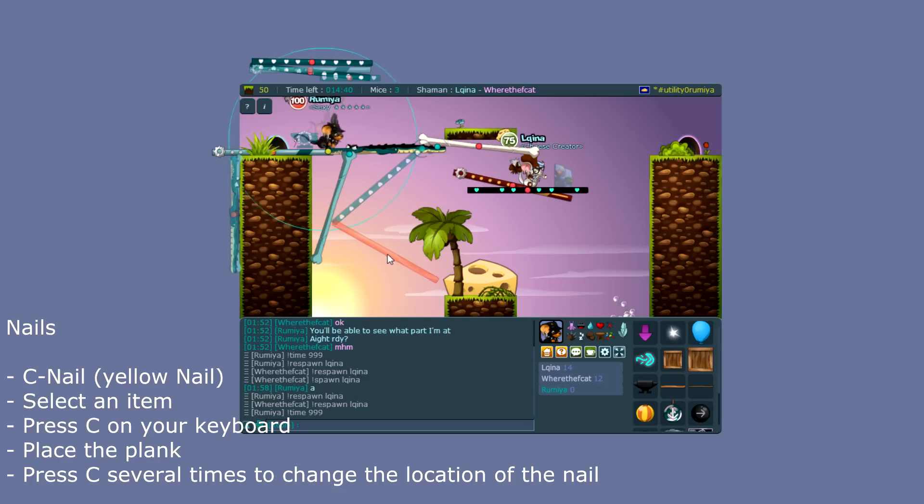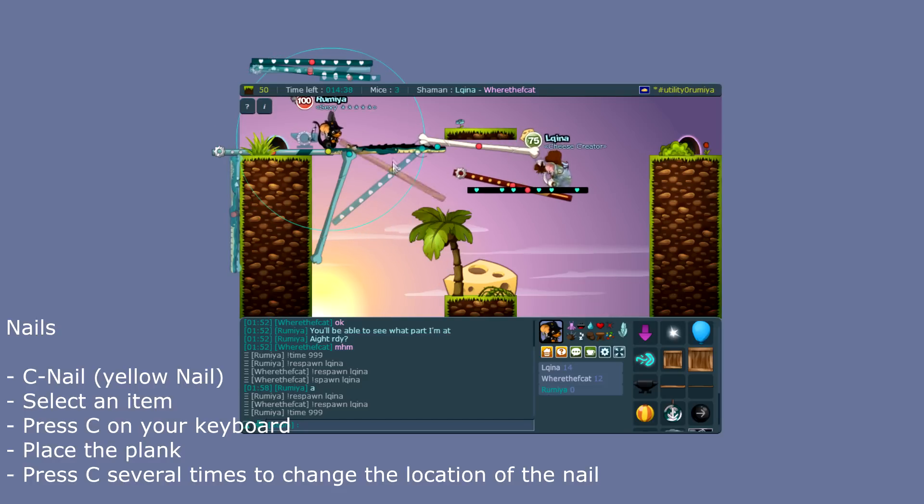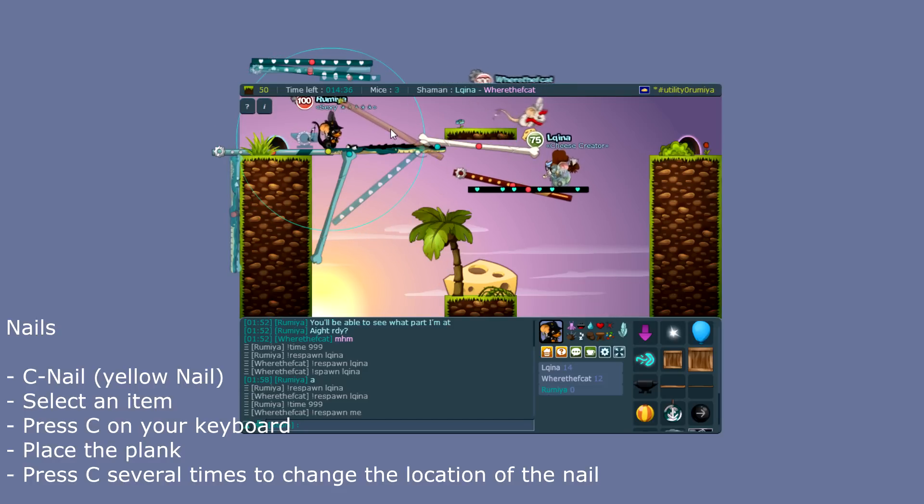The next thing we have are yellow nails. Yellow nails can be moved by pressing the C key, which you use to summon them. They are always placed in the middle when you press C once; pressing C again will make the nail movable.